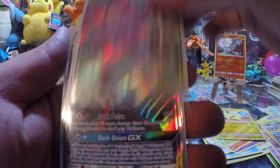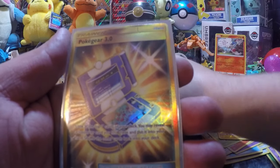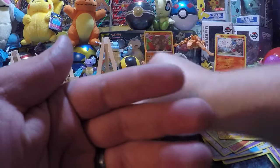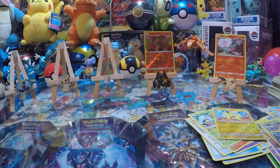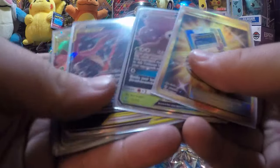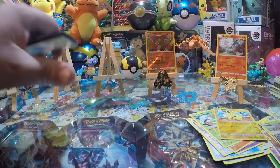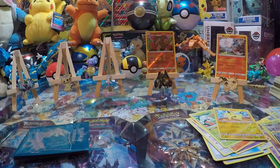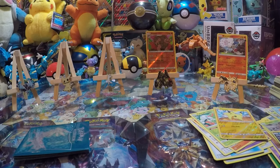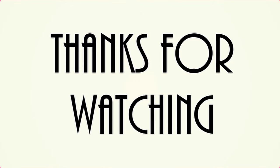Well, I got absolutely nothing in my last three packs. But to give you guys a recap of what we have pulled so far in this box: we pulled a Pokégear 3.0 Gold Secret Rare, Venomoth GX, Greninja and Zoroark GX, and Full Art Pheromosa and Buzzwole GX. Those are our Ultra Rares so far. We have this stack of all the cards we pulled. We will go through those later. But anyways, these are the big hitters we've pulled so far out of this box. I still have three packs, so hopefully the captain and the Swabbies can get something awesome too.